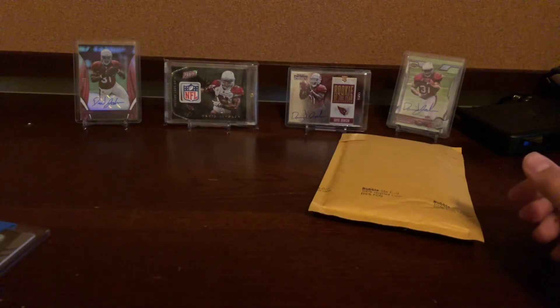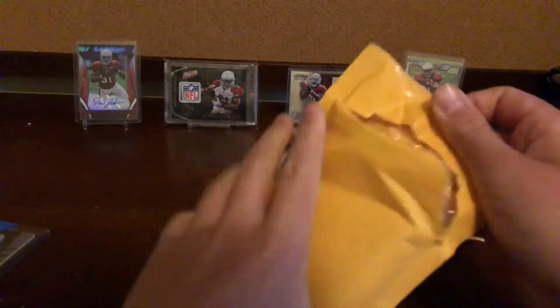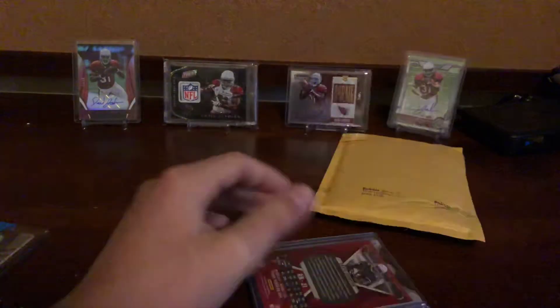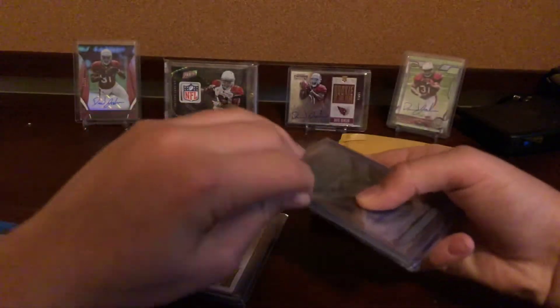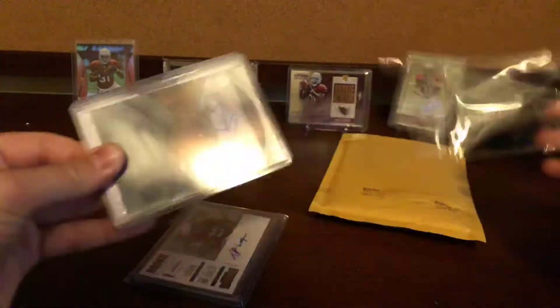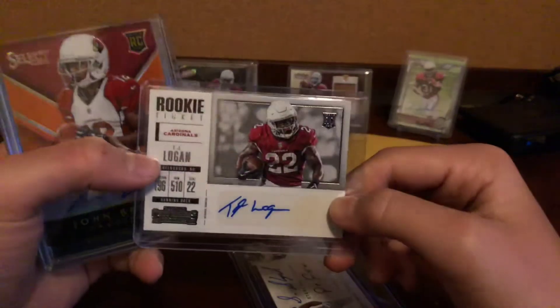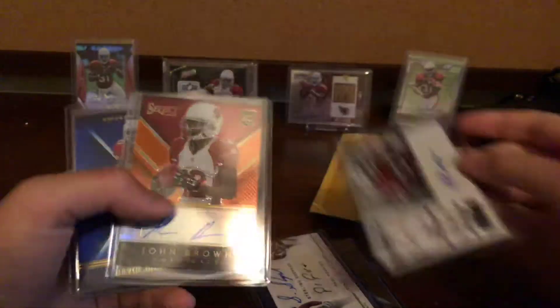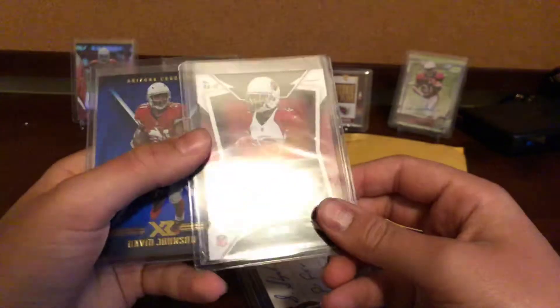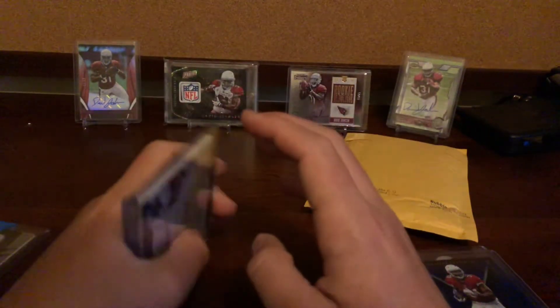Now this is from Sebastian Select, from his auction — long time ago. I bought some stuff from him and stuff from an auction. Thanks Sebastian. First off, TJ Logan rookie auto from Contenders — this is the auction stuff. John Brown rookie auto from Select, not on the Cardinals anymore unfortunately, but one out of $35. Sweet. And then David Johnson out of $199.